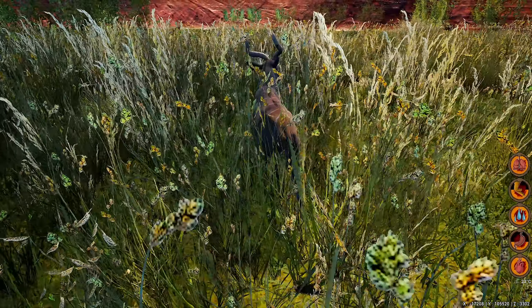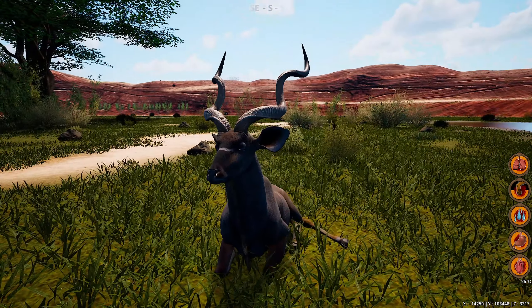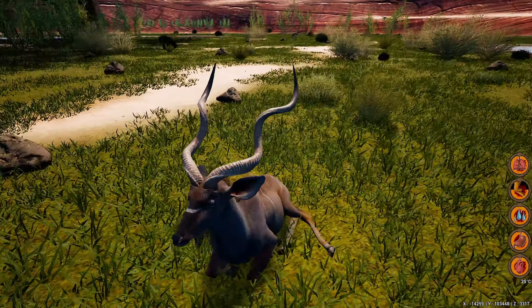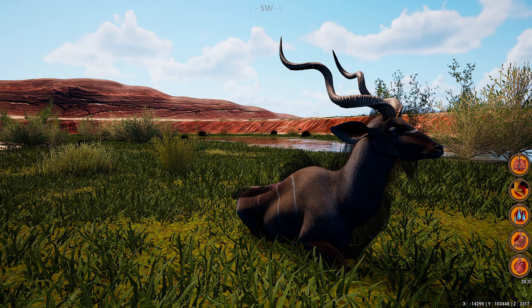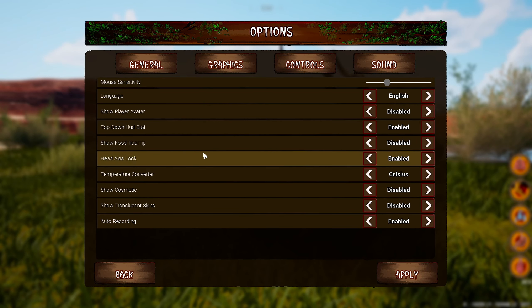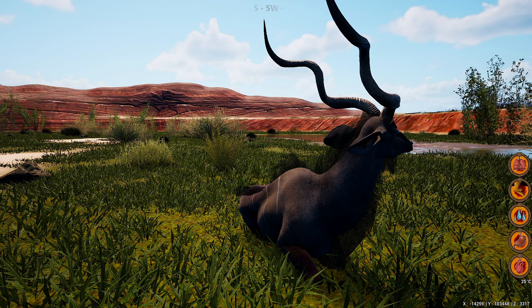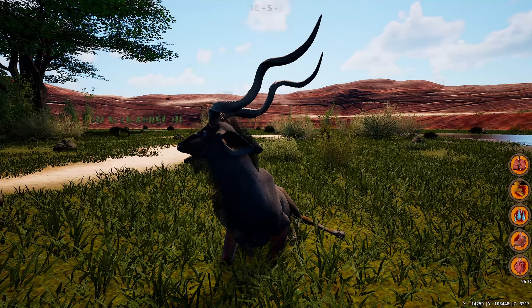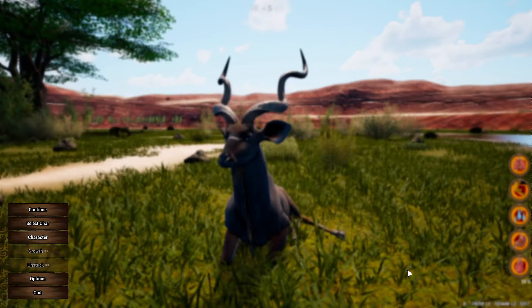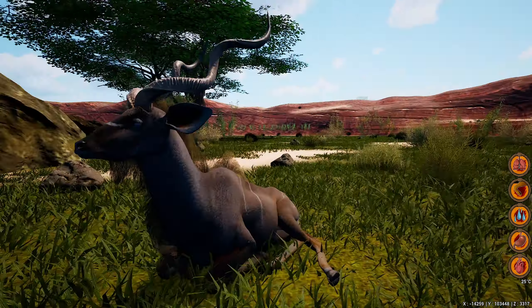Tall grass can consume a lot of FPS but I do really love it. We have finally grown into an adult and as you can see our horn is pretty big and beautiful. Here's a tip — they've fixed an option called Head Axis Lock. If you disable this, every time you move your camera your animal will look left to right. If you want to take screenshots and don't want your animal to keep moving its head, go into your options, enable it, and it will stay locked and centered for beautiful screenshots.